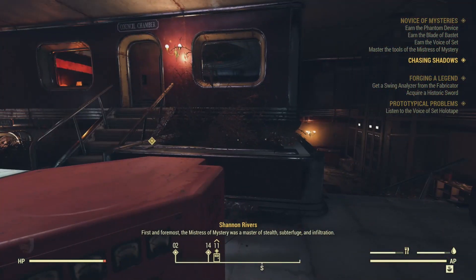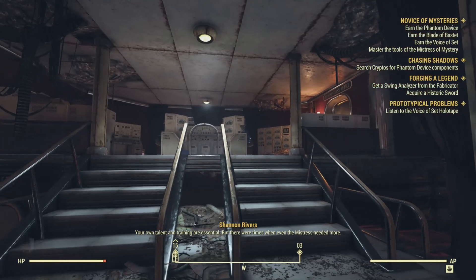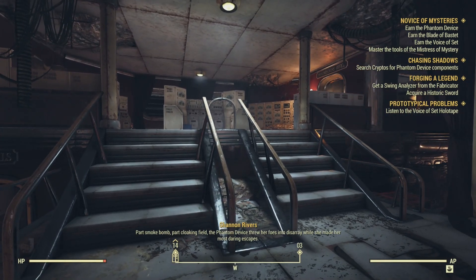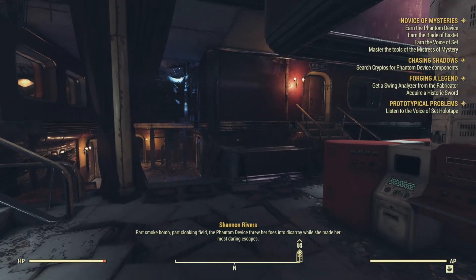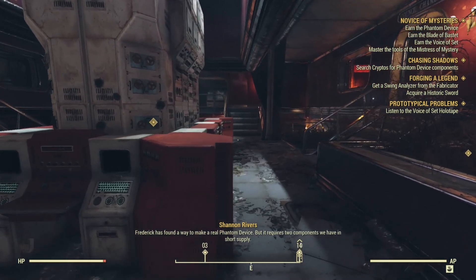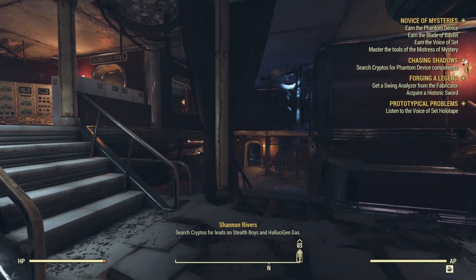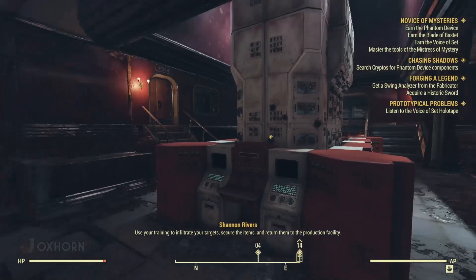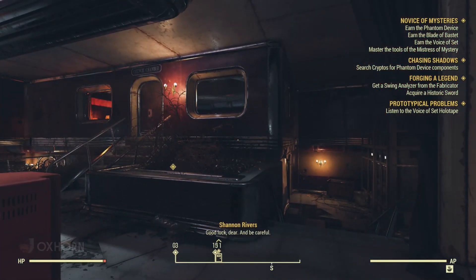The Mistress of Mystery was a master of stealth, subterfuge, and infiltration. Your own talent and training are essential, but there were times when even the Mistress needed more. Part smoke bomb, part cloaking field, the Phantom Device threw her foes into disarray while she made her most daring escapes. Frederick has found a way to make a real Phantom Device, but it requires two components in short supply. Search Cryptos for leads on Stealth Boys and Hallucigen Gas, infiltrate your targets, secure the items, and return them to the production facility. Good luck, and be careful.